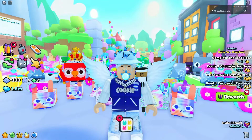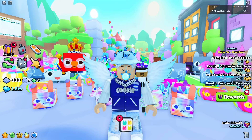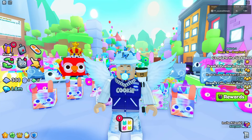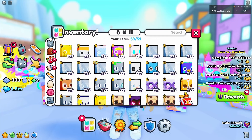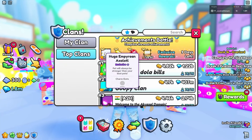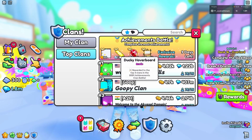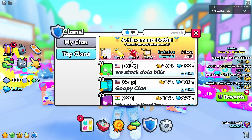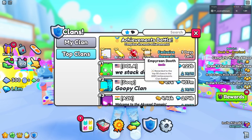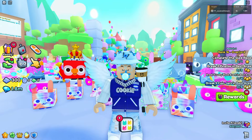I'm going to show you guys how to get every single achievement in Pet Simulator 99 - some in a super fast way. You can use these achievements for the brand new clan battle achievement battle, which rewards you with a huge empyrean axolotl if you get number one, a duck hoverboard and three exclusive eggs for top three, or an empyrean trading booth if you at least get top 50.